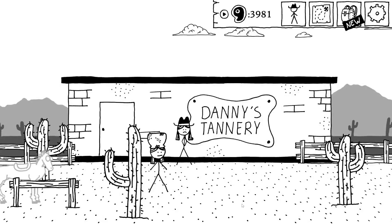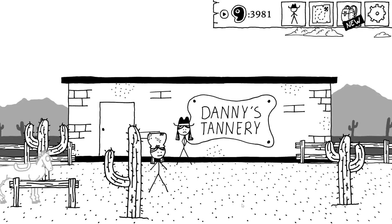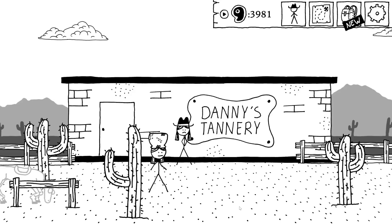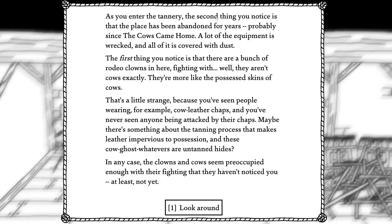Quest installed. As you enter the tannery, the second thing you notice is that the place has been abandoned for years — probably since the cows came home. A lot of equipment is wrecked and covered in dust. The first thing you notice is a bunch of rodeo clowns in here fighting with — well, they aren't cows exactly; they're more like possessed skins of cows. Maybe there's something about the tanning process that makes leather impervious to possession, and these are untanned hides. In any case, the clowns and cows seem preoccupied enough with their fighting that they haven't noticed you yet.